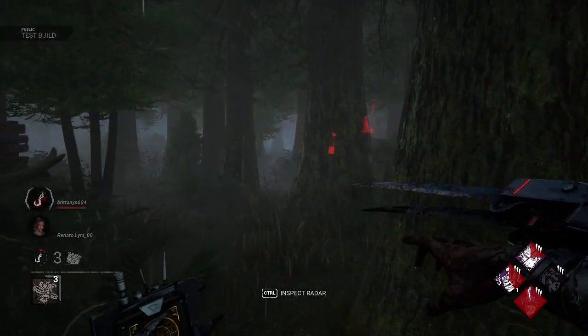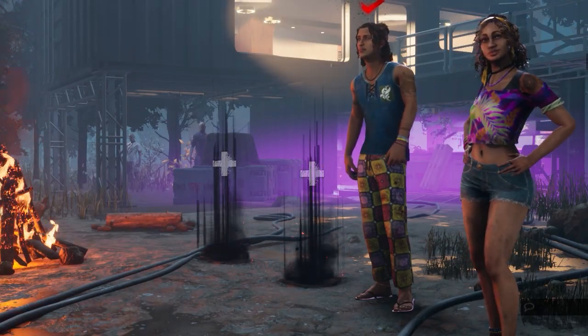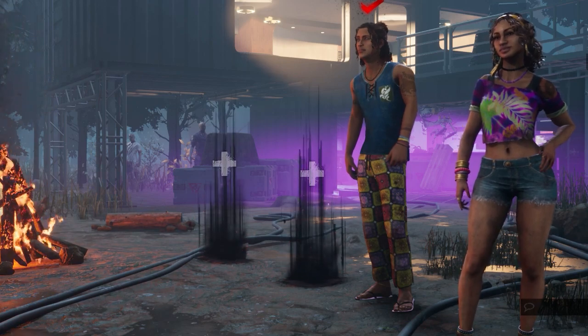Now let's take a look at the new survivors. According to their backstory, the new survivors are brother and sister from Brazil, and the Entity caught them while they were running from the Skull Merchant. These survivors actually have voice lines and talk to each other in Portuguese if they're both in the lobby together — it's pretty cool.